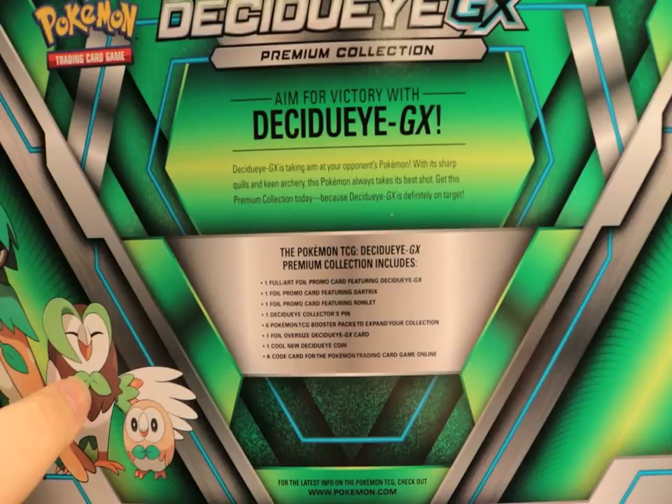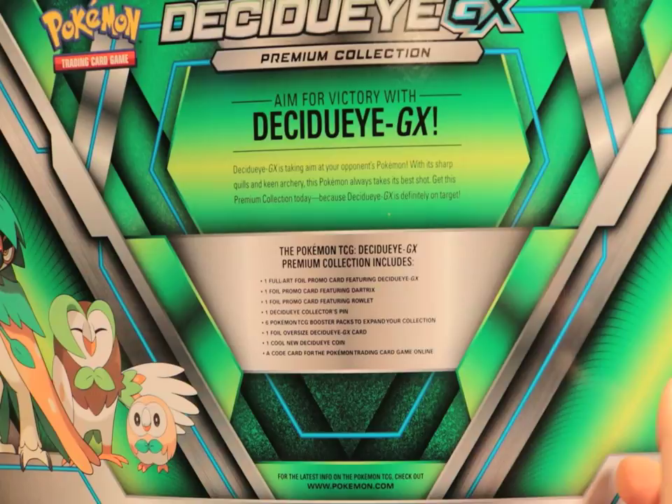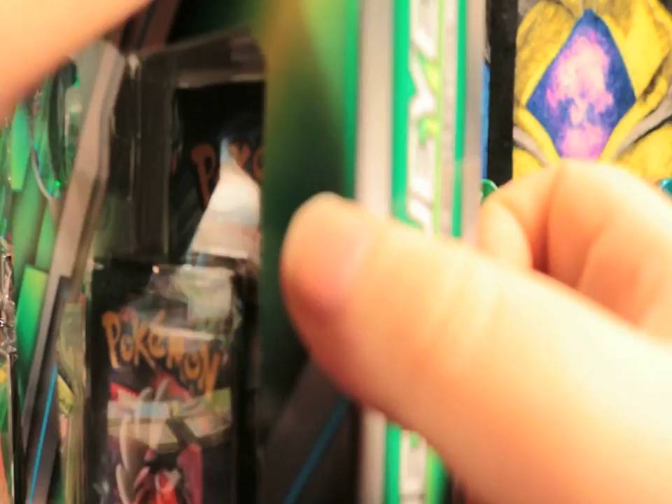You get a Decidueye pin, six booster packs, one foil oversized Decidueye GX, one cool new Decidueye coin, and a code card for the online set. Without further ado, we're gonna open them up.